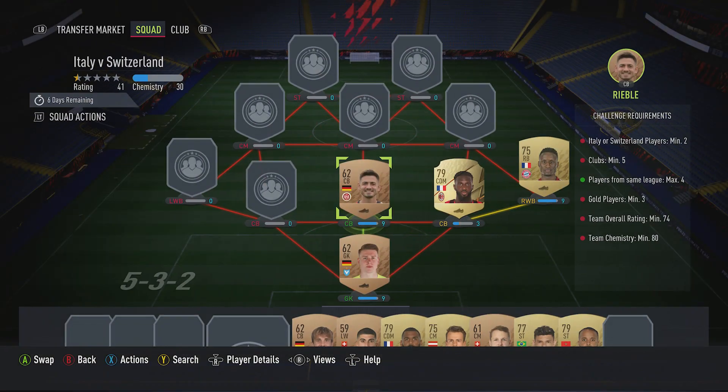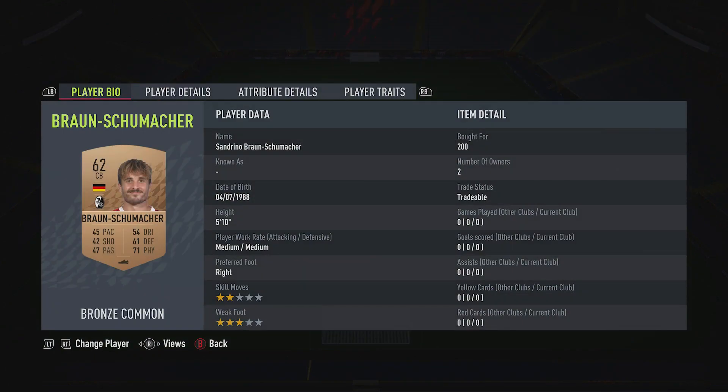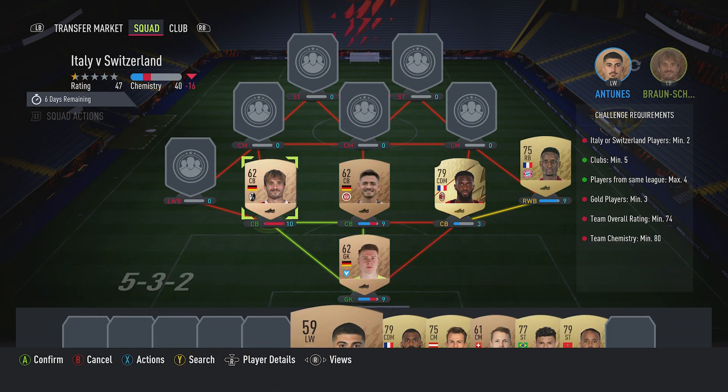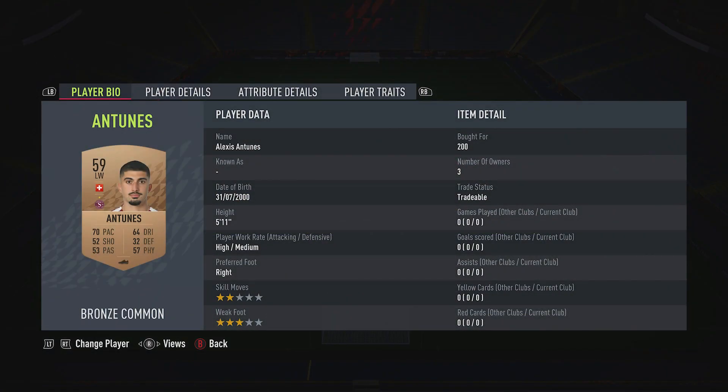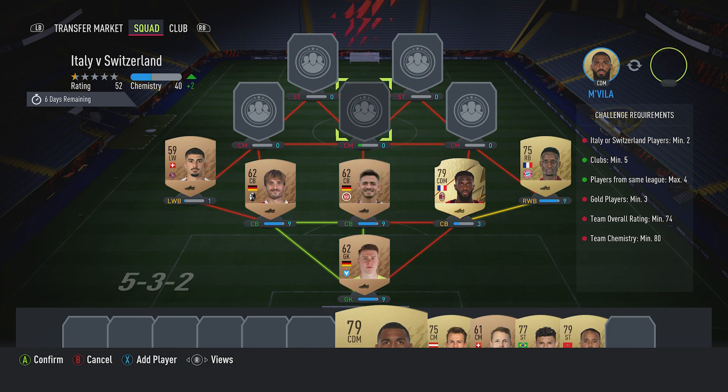The centre back in the middle is Nicola Eibel, pulled for 200, plays for SVWW in the German third league and is German. The centre back on the left is Sandrino Blorn Schumacher, pulled for 200, plays for SV Freiburg in the German third league and is German. Left wing back is Alexis Antunes, pulled for 200, plays for Servette FC in the Swiss first league and is from Switzerland.